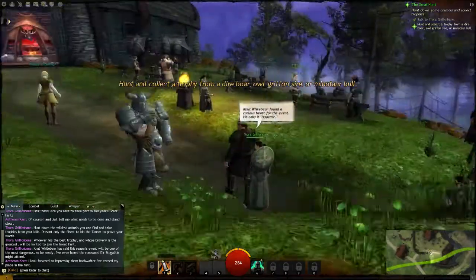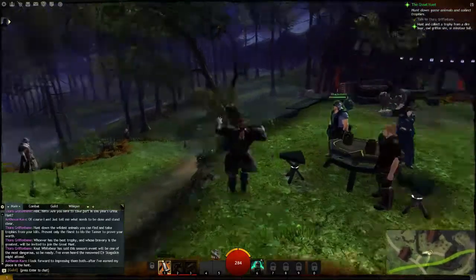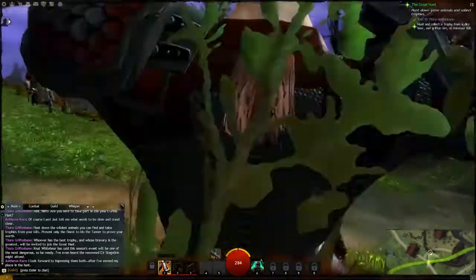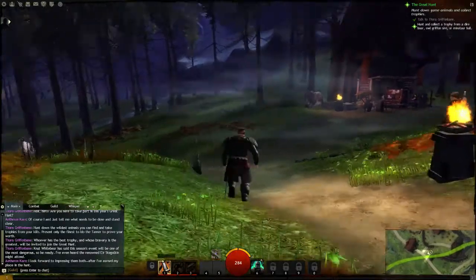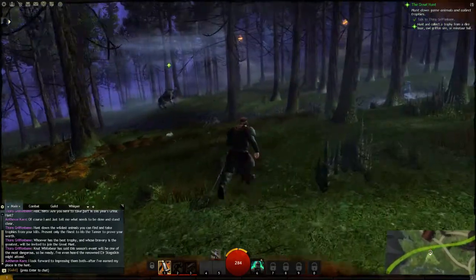Each race has one or two heroes from the guild known as Destiny's Edge — the guild that was supposed to save us from the dragons, but they've faltered and parted ways, putting the world in danger. Eir Stegalkin was one of them and she's one of the heroes in the game that you interact with.